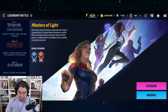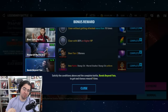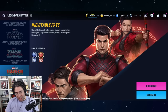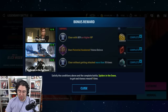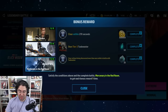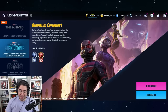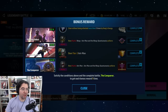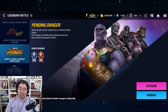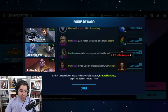In the Shang-Chi Legendary Battle, getting Shang-Chi's uniform to Mythic gives you a Judgment CTP, which is quite rare. The Black Widow Legendary Battle lets you earn an Insight CTP by getting Taskmaster's uniform to Legendary. The Ant-Man and the Wasp: Quantumania battle gives an Insight CTP for getting Ant-Man's uniform to Mythic. In the Infinity War battle, getting Bucky's uniform to Heroic earns you a CTP of Refinement.